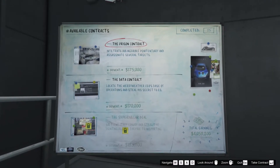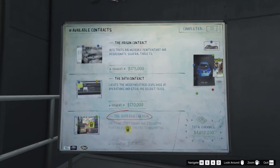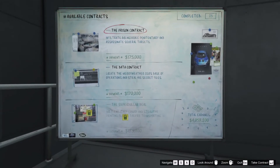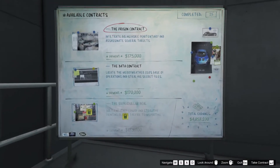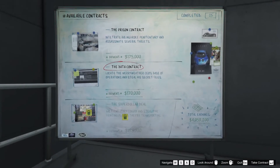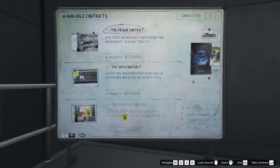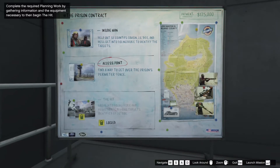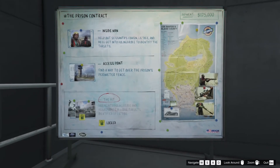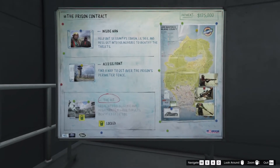There are multiple contracts you can do. I just did this one so it's locked. There are way more than just this — a ton of them. We'll just do the prison contract. You choose what you want, and you have to do two setup missions and then you get to do the big mini-heist type thing.